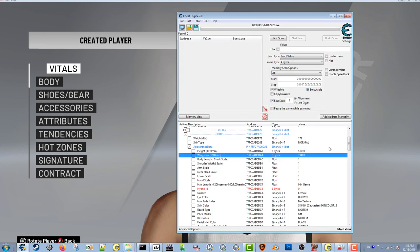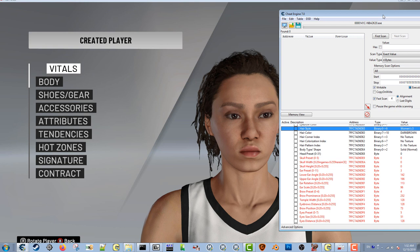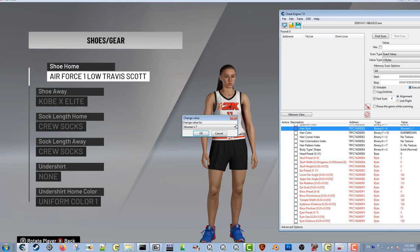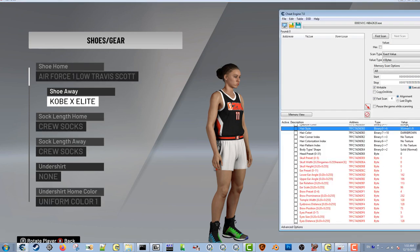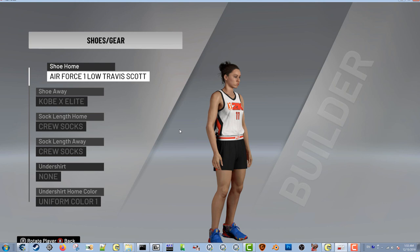I need to find my cheat engine — this cheat engine will be linked in the description, I've had it in a couple of videos now. If you need help with this, go back to my other videos — just type 'cheat engine' on my channel. So now I'm on the hairstyles. I didn't name them for women, I just put 'women's' and a number, so I don't actually know which one's which. I did a whole video showing every female creative player hairstyle already. Bear with me as I go through these.